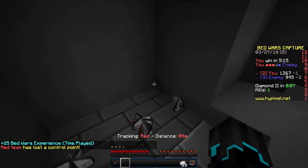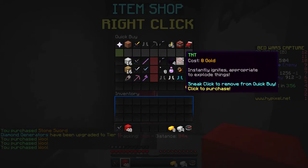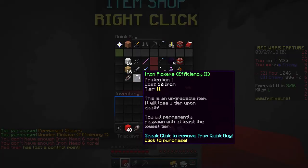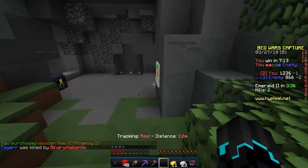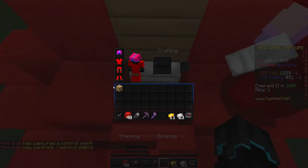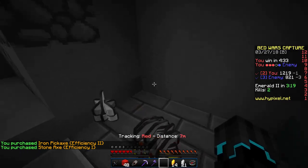I'll put the extra bit in the normal chest so anyone can use it. I'll keep the emeralds because I have plans for them. I can't get iron armor yet but I'll buy a stone sword, some more blocks. We have lost a bit — well then it's good that I bought that extra bit! Let's place it down right there.